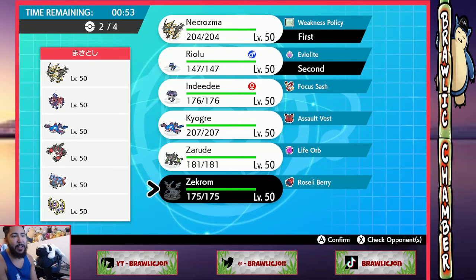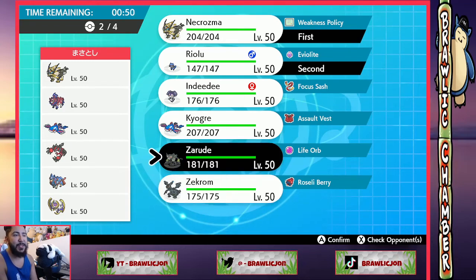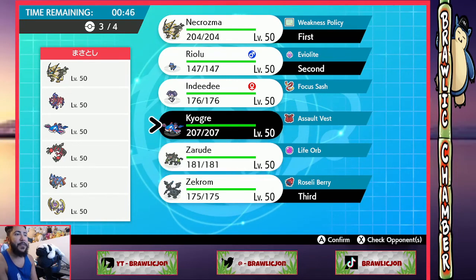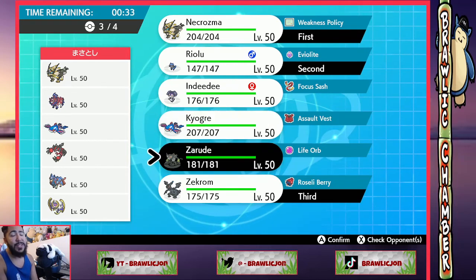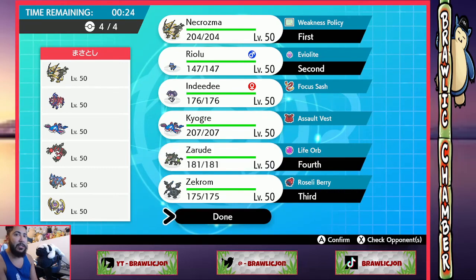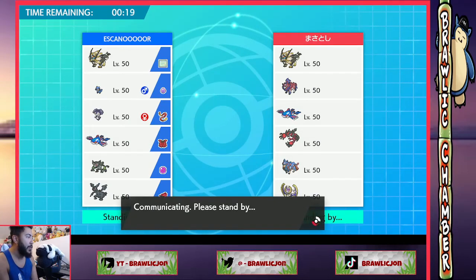Should we be maxing Zekrom? But then he kind of loses to their Necrozma's max quake. We'll just bring Zekrom in the back. The question is Zarude or Kyogre — or DDD? Kyogre's cool but they do have access to wide guard, a lot of wide guard. Zarude is pretty solid here: he hits Kyogre, he hits Lunala. I kind of like Zarude here actually. He's dark-type — Zarude gaming, let's go!